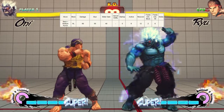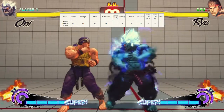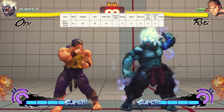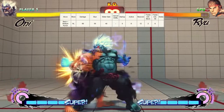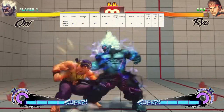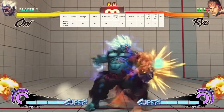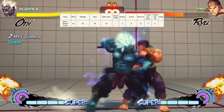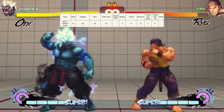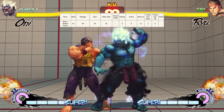Next up is frame advantage on block and frame advantage on hit. It's the advantage you have when hitting someone who is blocking or when you actually land a hit. I have 2 frames of advantage when Ryu is blocking, so I have a little more time to act before Ryu can. With hit, if I hit him, he gets stunned for 6 frames, so I can do moves that are 6 frames or faster — that's basically 6, 4, 3 frames and faster, since grabs are 2 and 1 frames.